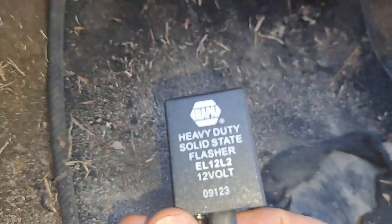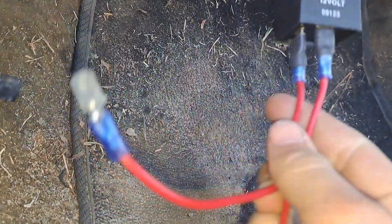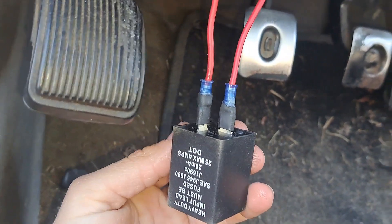Now the trick with a solid state relay like this one is all we have to do is put extension wires on, and this will plug up just the same as a regular one. Then I can tuck it back into the harness and zip tie it to it — that's how I'm planning on doing this. All right, so I have the new relay installed and plugged in.